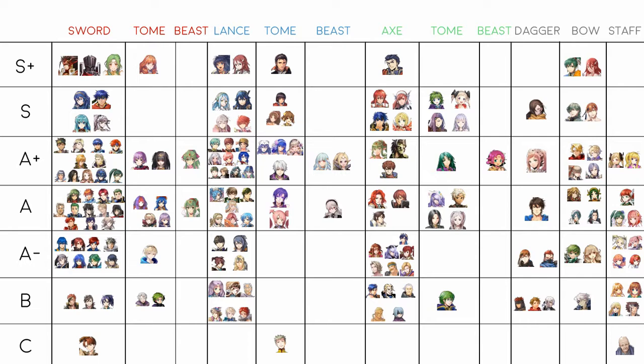For red tome units, I put Celica in S+. With Life and Death she just nukes everything. She's one of the few units who prefers an attack boon over speed. She's not great defensively, but she can run Renewal to heal herself back up to full, or use a healer and run a breaker skill in the B slot instead. Even losing 5 HP she'll still be in range for it. I think she's S+ by a long shot.